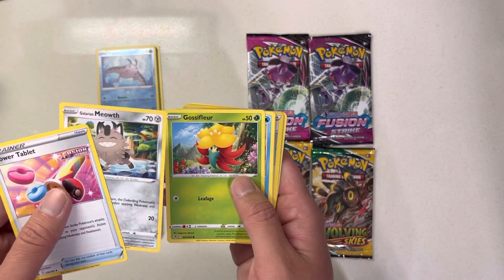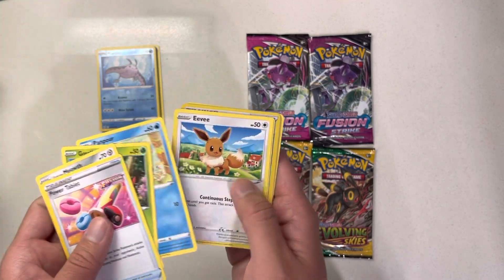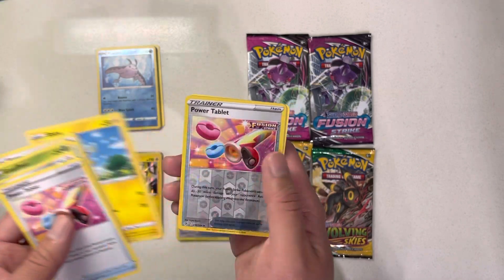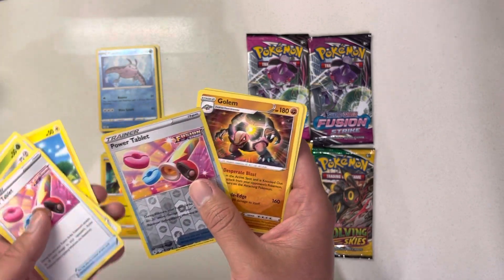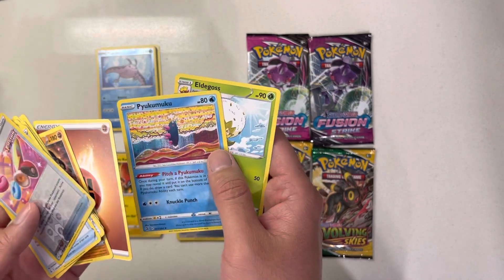Meowth, but it's Galarian style. Panpour — it's a new starter. Shinx Power Tablet. Cool. Golem. Awesome. And don't know what these are.